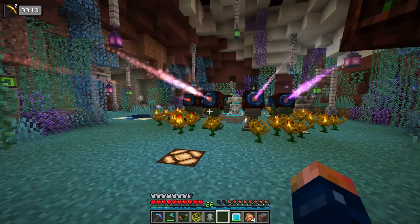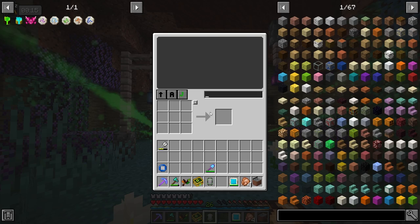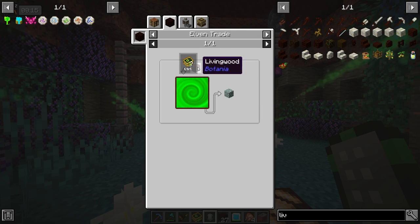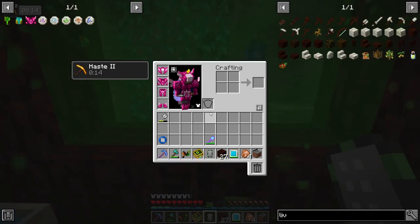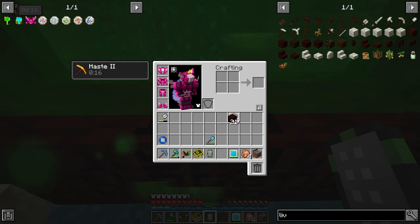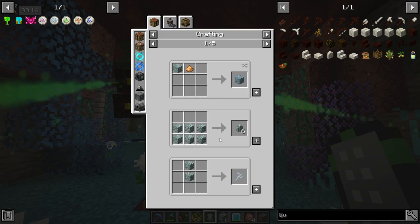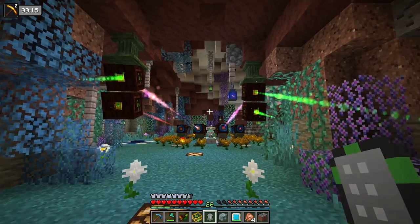With all that said and done, we need an upgraded mana spreader — that's going to be an elven mana spreader. That requires some living wood tossed through the gateway. One living wood turns into dream wood, and we need six dream wood in order to make it. There we go — and six. This right here will let us make a fancy new mana spreader.